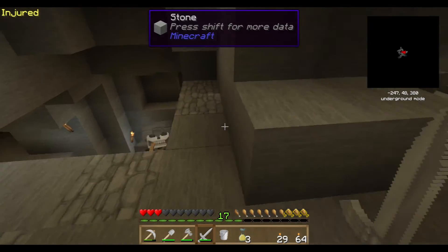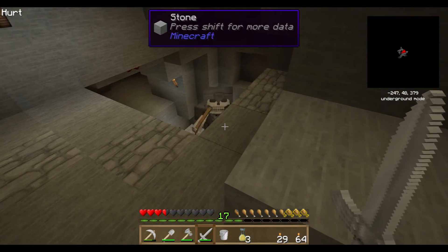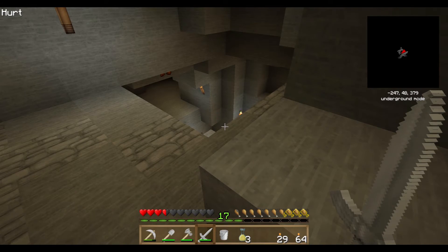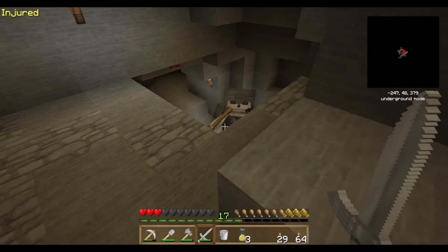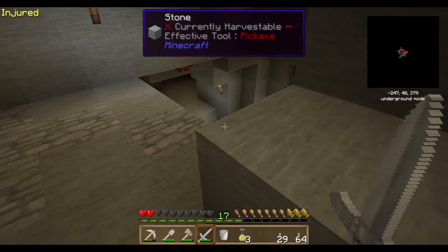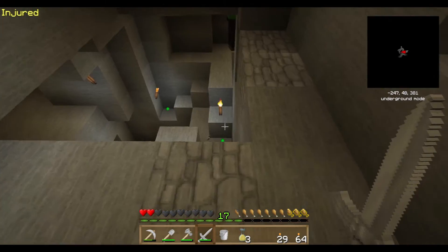That was bad - I didn't realize he was armored in steel. Let's see what I can do now that he can't get at me as easily. Oh, that was a good shot you little twit. Oh shoot. We do have cotton here - that's good! Oh, I killed him - good!